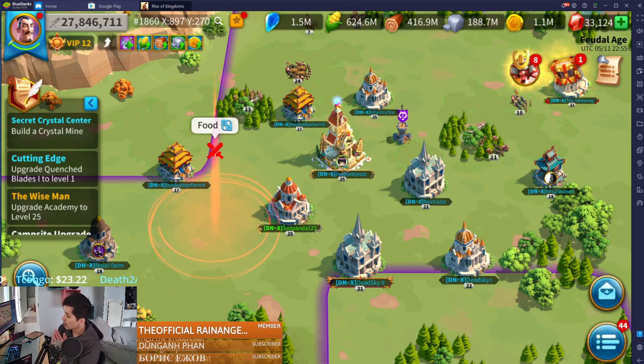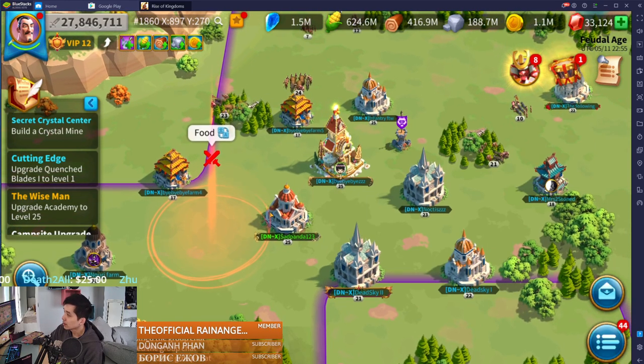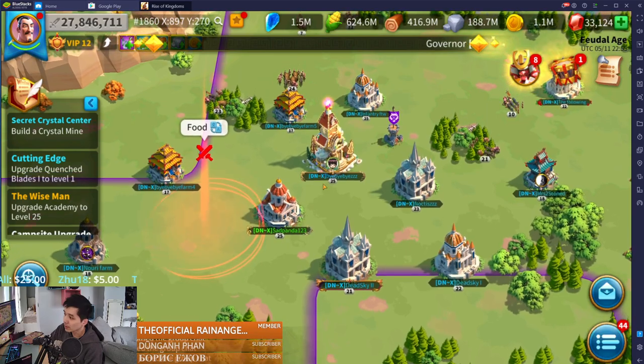What's up guys, it's BariBari here with another Rise of Kingdoms video. In today's video I want to show you guys a way for effectively transferring resources. Right now I'm on my alt account and I have about 600 million food and 400 million wood that I need to transfer over to my main account.